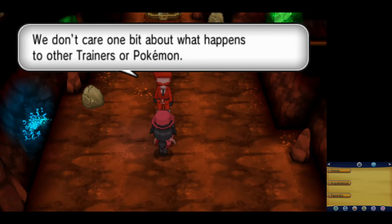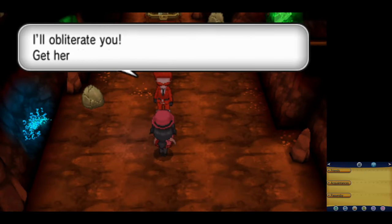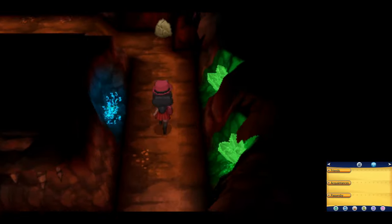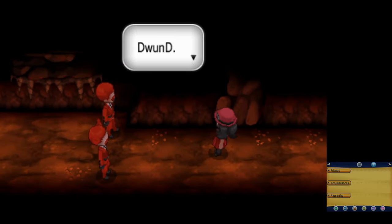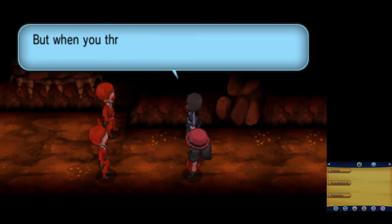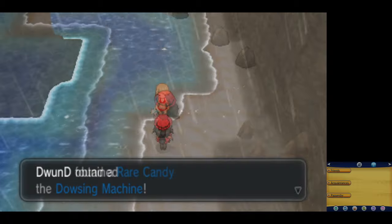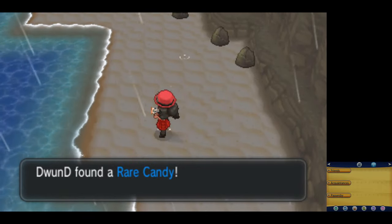Thankfully, all of the Team Flare grunts just have Houndours for the time being, but they're going to be a problem once they're fully evolved into Houndooms later on. My rival and I dispose of the last two grunts, I take the Jaw Fossil, I get the Dowsing Machine when leaving town, and pick up the optional Rare Candy on the beach.